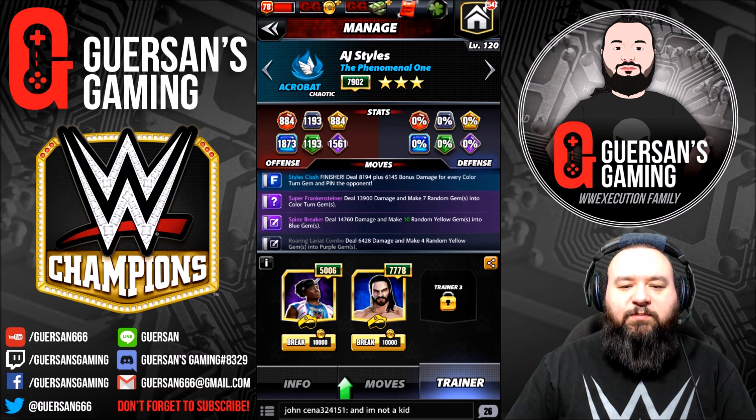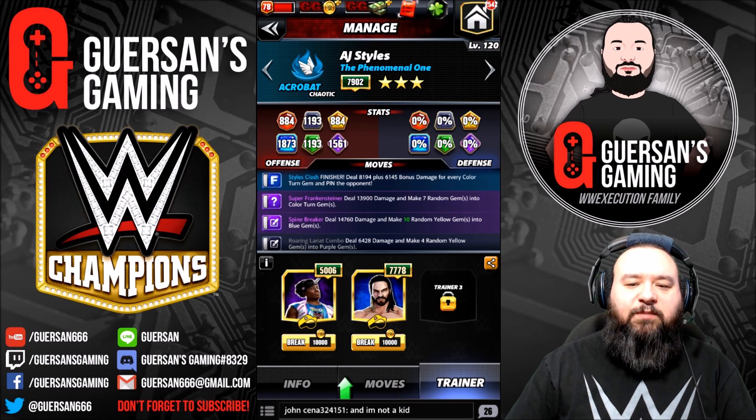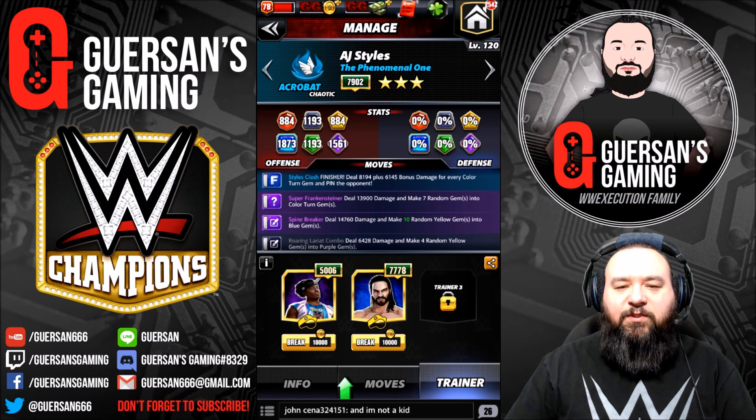His best trainers are Xavier Woods, and actually at gold it should be Big Show — but my Big Show is pretty low, so I keep an NXT set as his trainer. With that, the Spine Breaker gives 10 random yellows instead of six. Normally at gold you're better off using Big Show instead, and I'll switch that once my Big Show is much higher in talent.